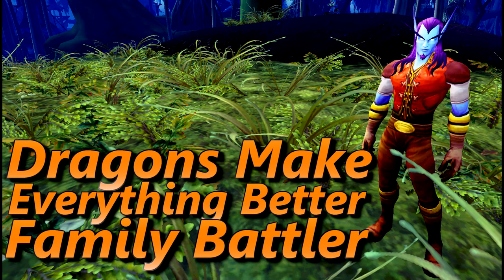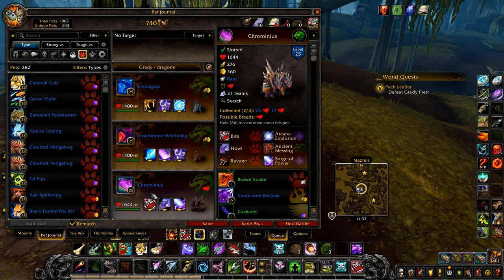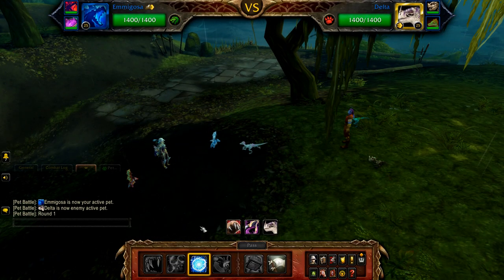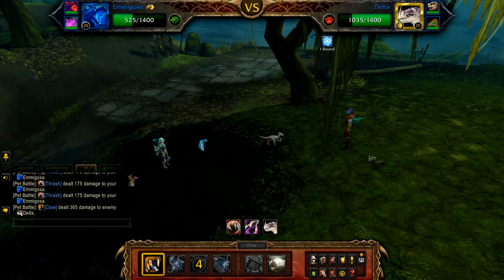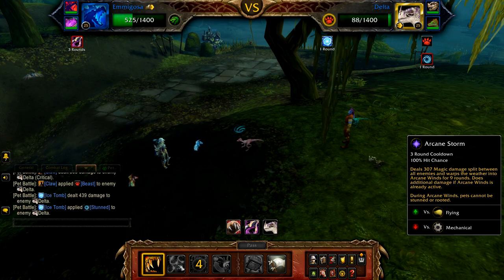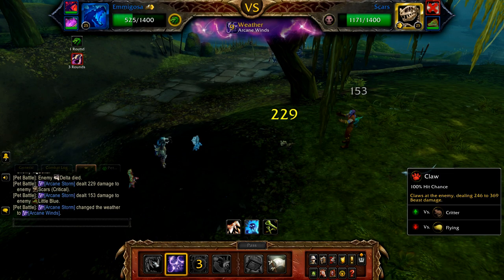Next we have Dragons Make Everything Better. Again, this one can be very RNG depending on what abilities Delta uses, but should work within a few tries. Your first pet is Emogosa with Claw, Arcane Storm, and Ice Tomb. Your second pet is a Stormborne Whelpling with Frostbreath, Mana Surge, and Arcane Storm. And finally, Cremantus with Bite, Howl, and Surge of Power. Start with Emogosa and cast Ice Tomb, then Claw, followed by a second Claw. Ice Tomb will now hit and stun Delta. Cast Arcane Storm — Delta will swap out for Scars, who will then be hit by this. Cast Claw until defeated.